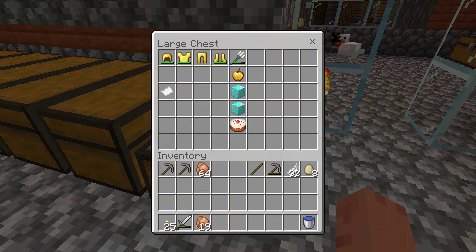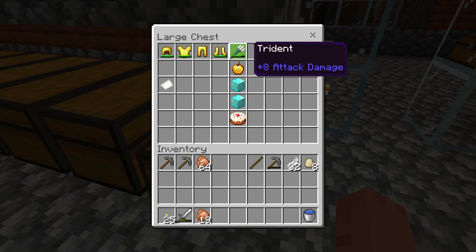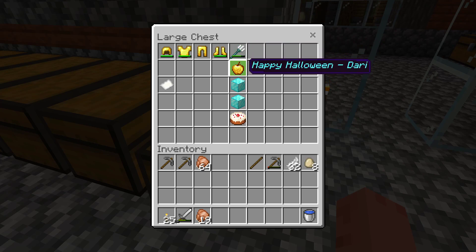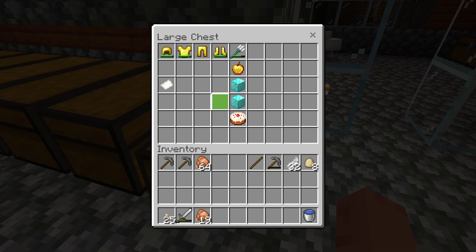And then somebody left a full set of Gold Armor and a Trident — pretty good. Happy Halloween. Thank you, Dari. Two more blocks of Diamonds — that's 10 blocks — and a nice birthday cake. It was my birthday the other day. For those of you that don't know, my birthday is on Christmas. So, happy Birthmas to me.